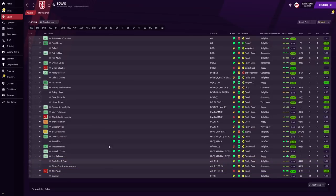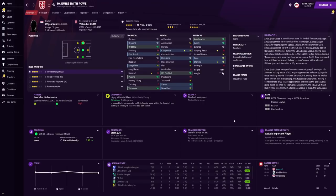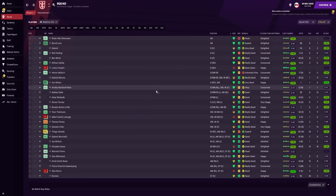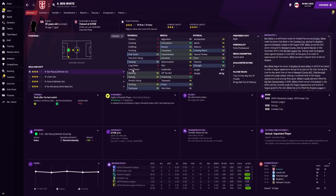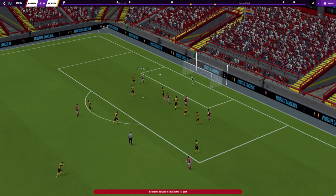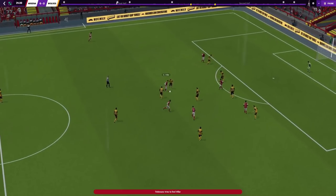At the very end of this rebuild: Emil Smith Rowe has three stars current ability with potential for four — lots of green attributes including a few 16s and a couple of 18s. Saka had nine goals and 11 assists with a 6.83 average rating — perhaps a bit wasteful, but he's only 21. Ben White is now valued at 55 million pounds with a strong defensive average rating: 7.07 in season one, 7.17 in season two, and 7.6 in season three — a very good signing for Arsenal fans to feel positive about.